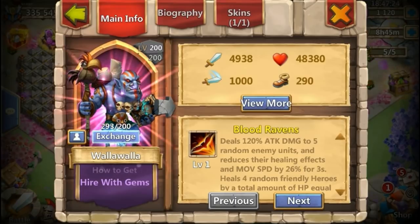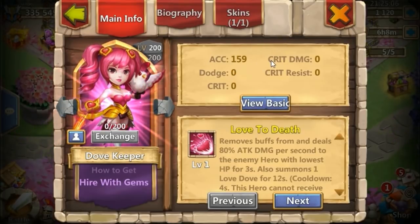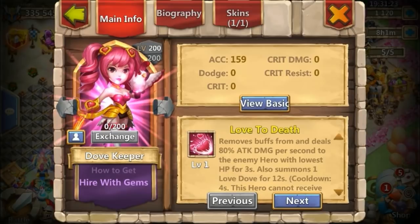Let's use Dovekeeper as an example. We're going to try to squeeze as much accuracy as possible out of her. Her starting accuracy is 100 base plus an additional 159, so she's already well over 100%.